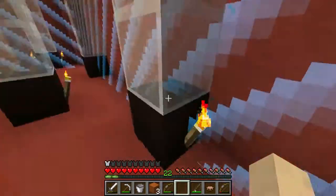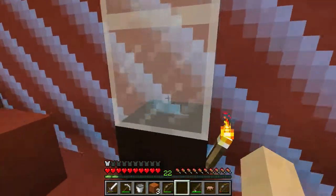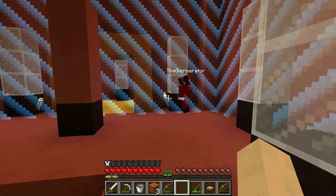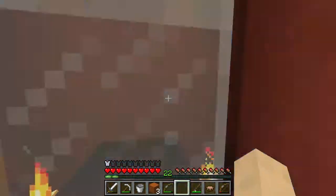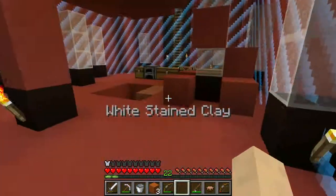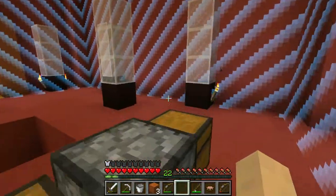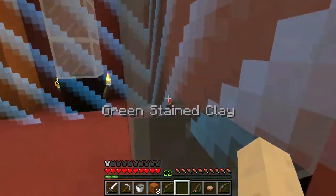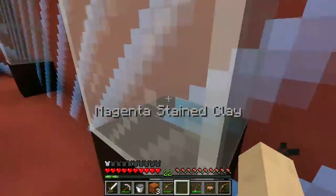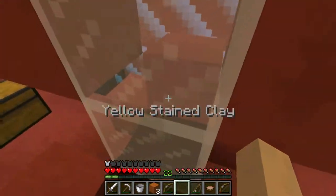Is that half a block? Yeah, we can get access to a lot of things now. Magenta — we don't have any of these dyes, so there's no point in us trying — oh, this one's just clay. We can't reach it yet. White stained clay is pretty easy, because that's bone meal — tons of bone meal. Lime stained clay is cactus green plus white, I'm pretty sure. Yeah, that's green, so that's just cactus. Blue is lapis. We need to go down. We need a bigger pool of water.